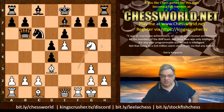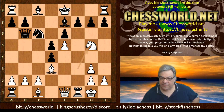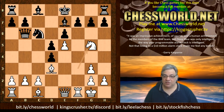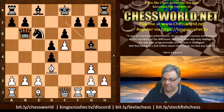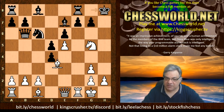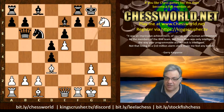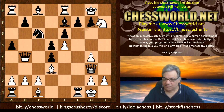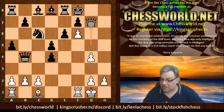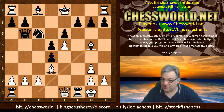Knight g5 really shows the dynamic potential immediately of the f-file and forces black into a concession. By the way, Stockfish during this game was going up a stepladder of misery - it really hated its position more and more. Black is having to concede the dark square bishop. If black castles, there is time for Bishop takes h7. Even though there's a great way to play it, for example Knight f6 leads to a crushing attack - black is going to get mated. So black cannot afford to sacrifice the h-pawn. Bishop takes g5, h6, the Bishop goes back to Bishop d2.